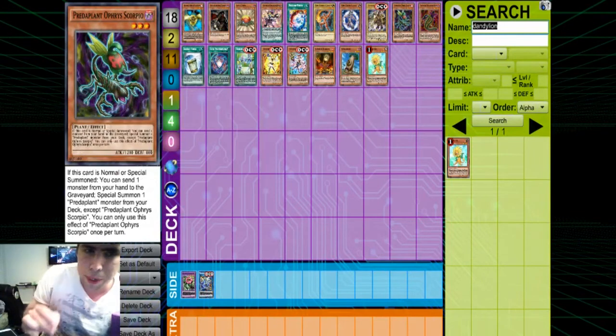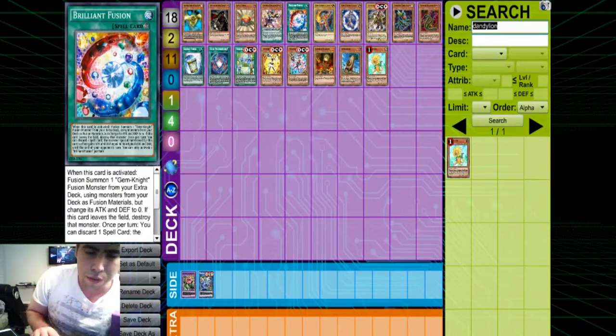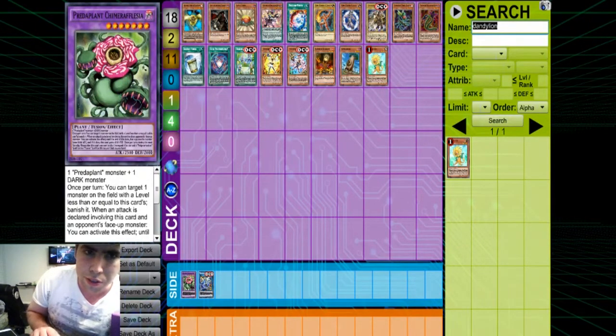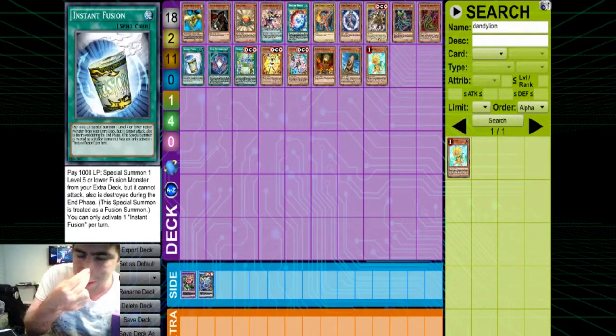The next engine is the Predaplant engine. This is very deck dependent and hasn't really taken off in either format. The engine is pretty simple — much like Tarotei, except when it's normal summoned, you send one monster from hand to the grave and special summon Darling Cobra. Darling Cobra, once per duel, searches you a Fusion Spell. You can search Brilliant Fusion, Instant Fusion, or even Transcendent Polymerization, where you pay 2,000 life points but send both Predaplants to the grave to summon Chimera Rafflesia from your extra deck. With two cards you're making a Link 3, which is really good.